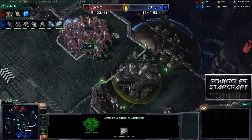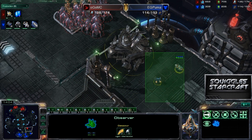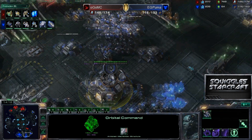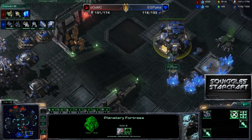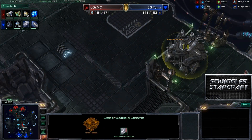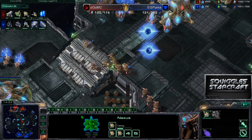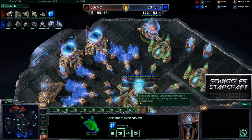Now it looks like MC could go over here and start working on these rocks. He has not started just yet. He is going to look with his observer and see what is actually over here. There is absolutely nothing. Going to kill those rocks. So all of this defense by Puma is going to be neutralized as he could lose his third. He does have a planetary there though, so that is going to help quite a bit. MC is not going to kill the rocks, just going to get them down to about half health and pull all the way back. MC, look at the supply difference now — up by about 30 supply. Great job by MC.